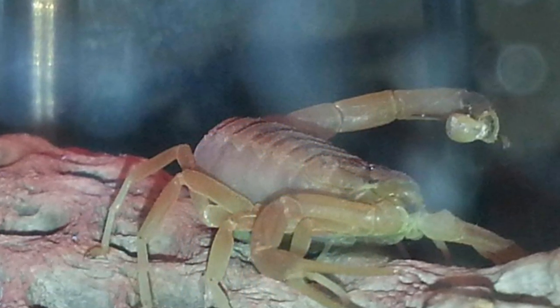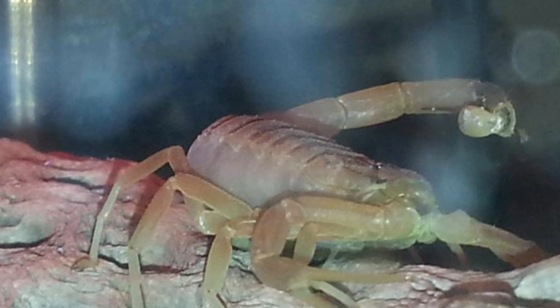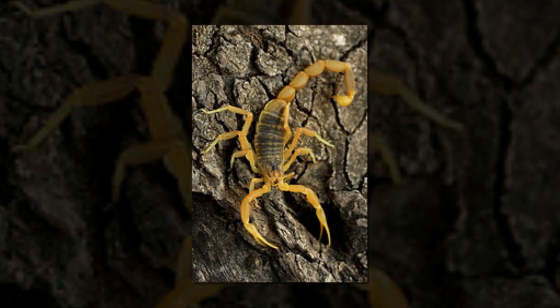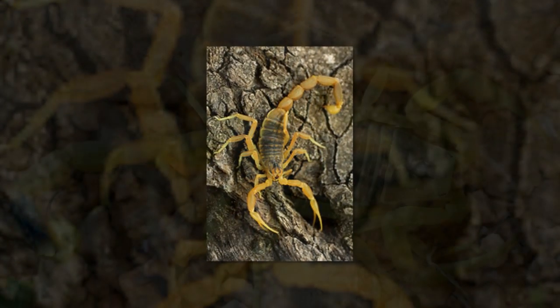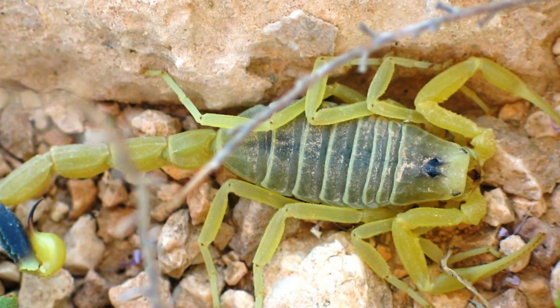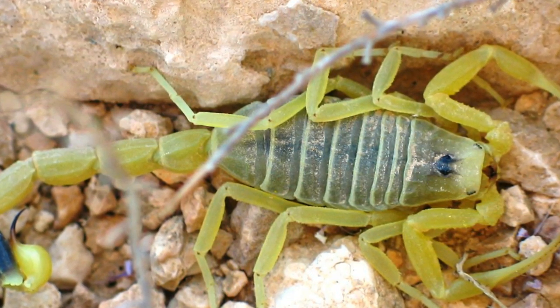Other species of the genus Laeurus are often referred to as Deathstalkers as well. The Deathstalker is straw yellow in color, and can grow 3.5 to 4.5 inches in length. It is of a slight build compared to other scorpions, with a long thin tail and slender pedipalps. A dark segment on the tail is sometimes faint or even missing, which can complicate identification.